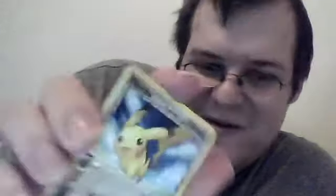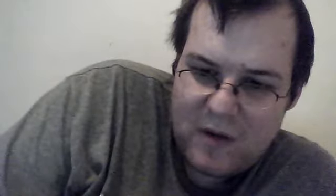That Mew — wow. Pidgey, heh. I just wanted to end it there. Steel type. Carvanha. And our reverse is a Poochyena — oh, that's neat.